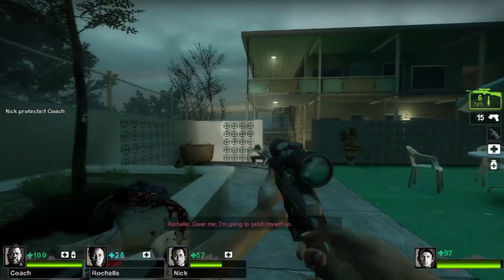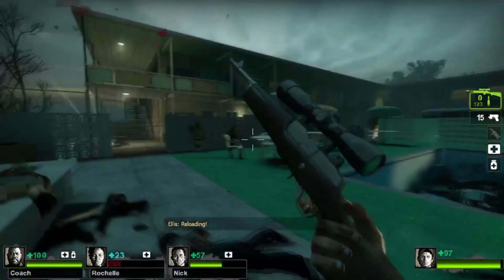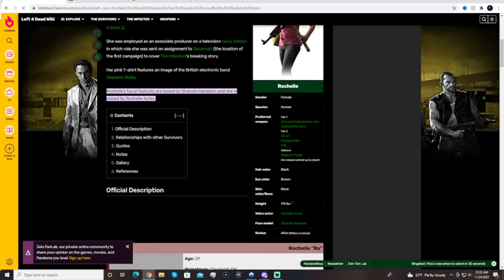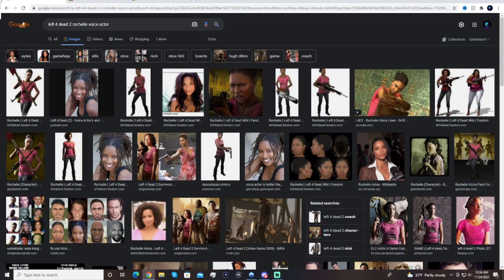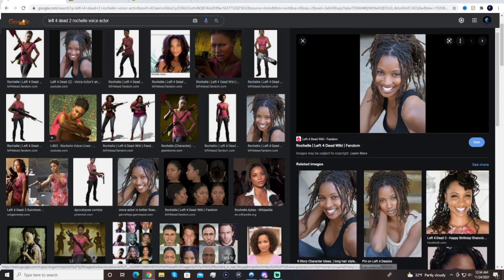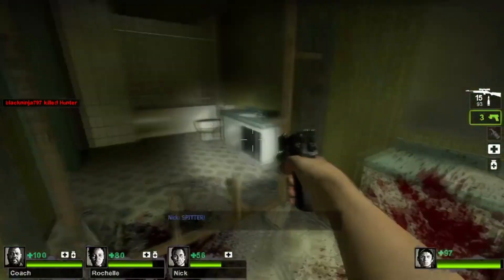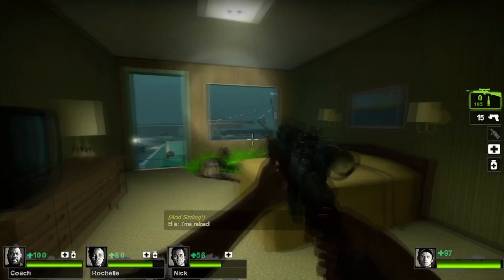Now we're moving on to a more positive and fun fact. Did you know that the voice actress who plays Rochelle in Left 4 Dead 2 — her first name is also Rochelle? She literally shares the exact same name as her character. The full real name of the Rochelle voice actress is Rochelle Aytes, and I find it funny that Rochelle is played by Rochelle. It's fitting too, because she not only sounds like Rochelle — she actually looks like Rochelle. Even though she's only the voice actress and not the face model, she could honestly pull off the facial model too. She literally is the real-life Rochelle.